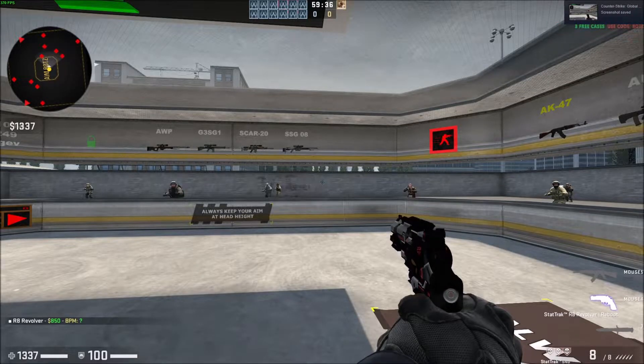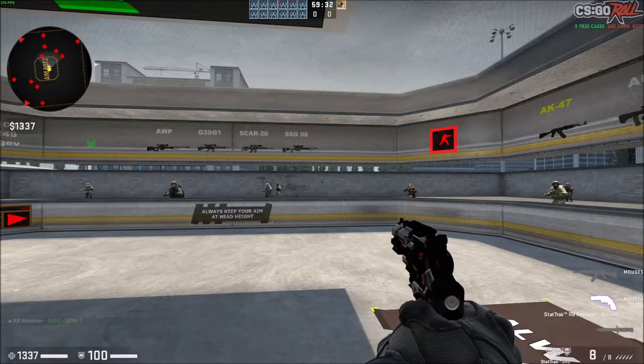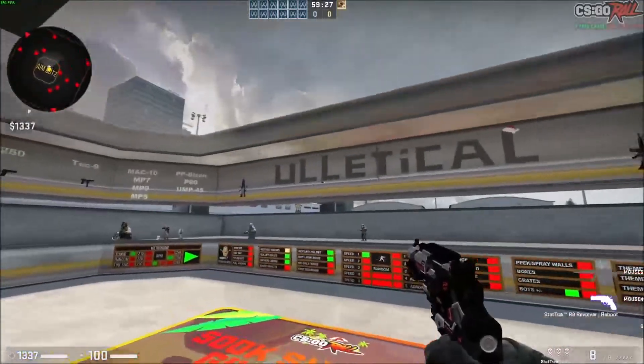What is going on guys? Today I'm going to show you how to turn on Noclip in CSGO. Basically what this means is that you can just clip through walls and kind of fly around the map as you please.